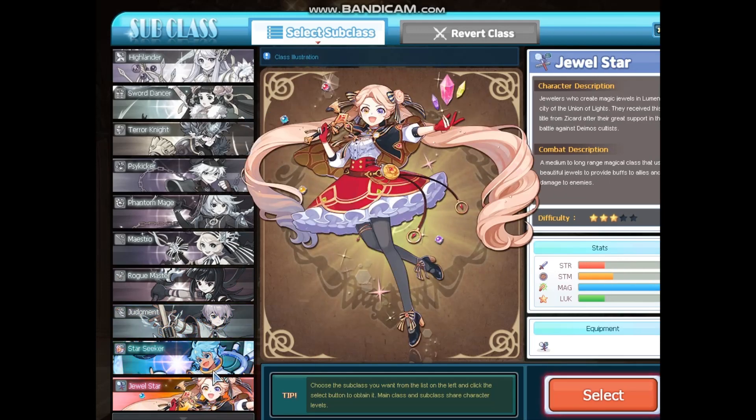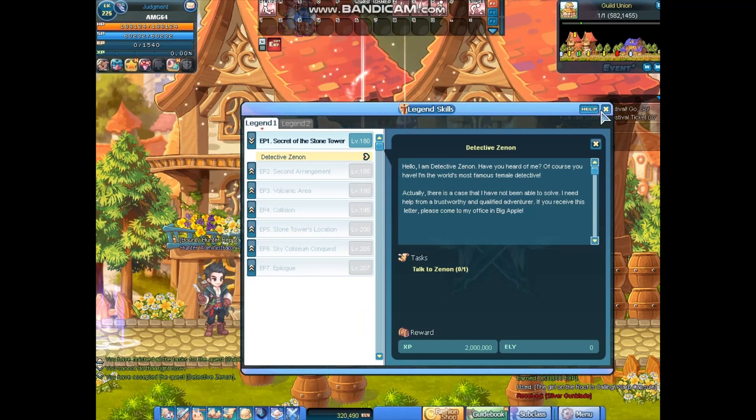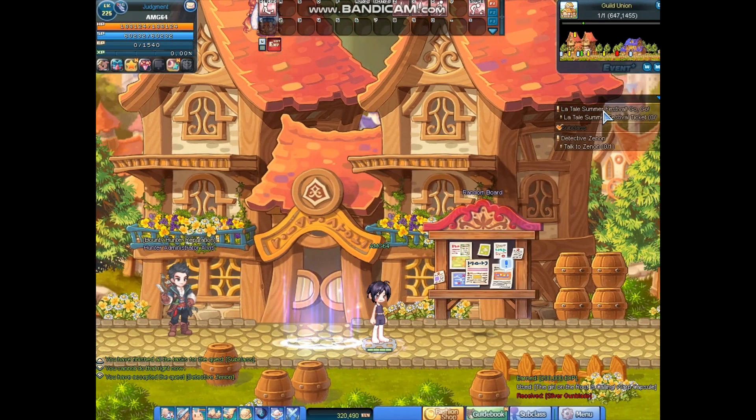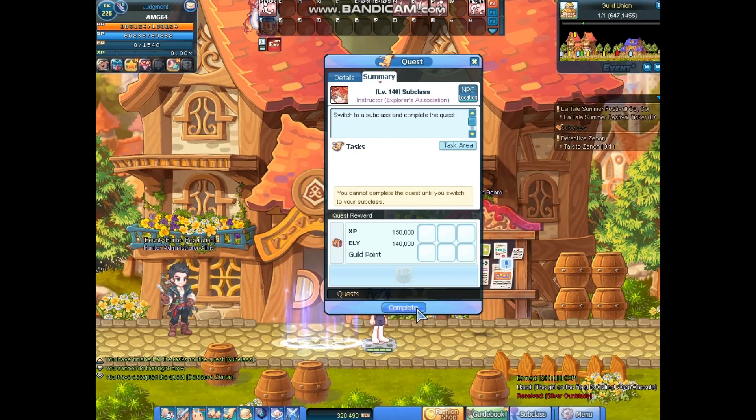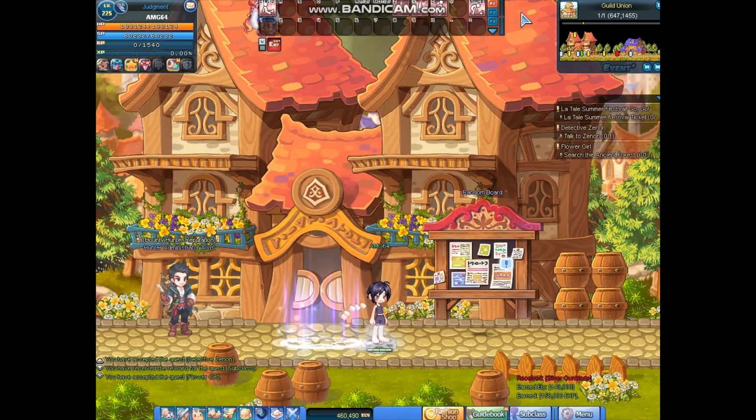I'm not going to waste time. I'll go for judgment because I changed my judgment — I can change it after. But because I have a changed subquest coupon, complete the subquest quest. Complete. Now I need to do... wait, my thing's been decided.